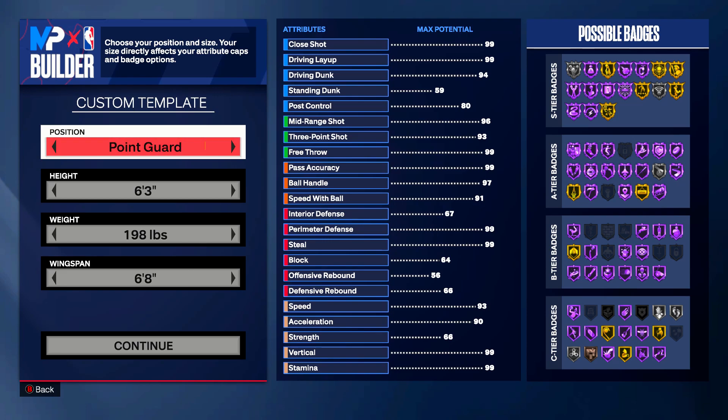In today's video I'm gonna be bringing you guys the best prime replica build of James Harden — arguably a top five greatest perimeter threat in NBA history. I know some people might hate on him, say he was a free throw merchant, just fishing for foul calls. But you can't take away his stat lines. He had a crazy streak of 30-plus or even 40-plus points every single game. Bro averaged 36 points per game for an entire season, and then averaged 34 on top of that, with 7.5 assists and 6.6 rebounds.